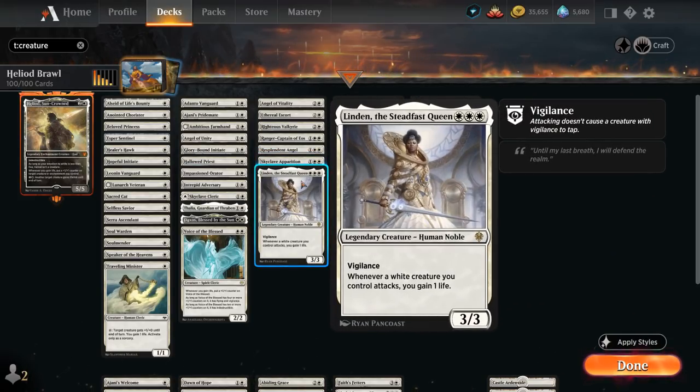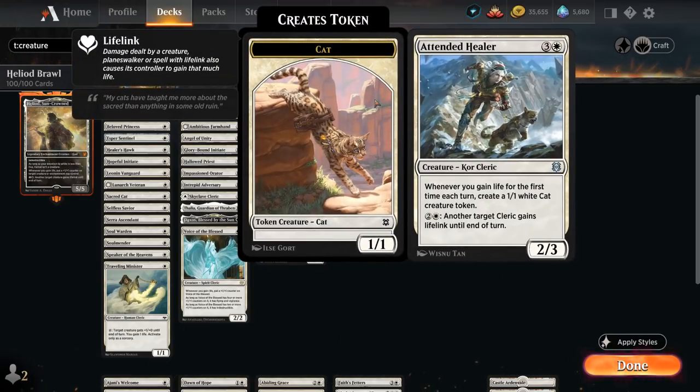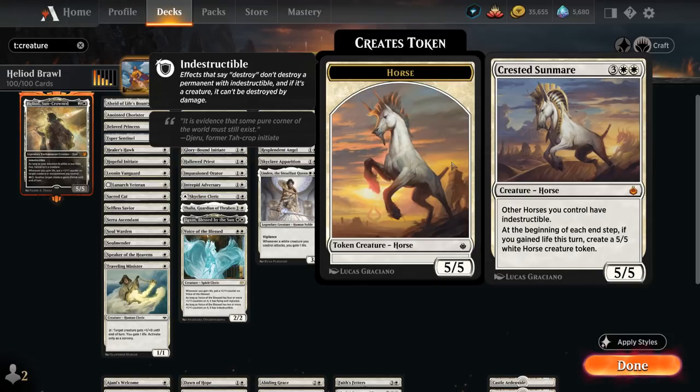Ranger Captain, a 3/3 that can be sacrificed to prevent the opponent from casting non-creature spells this turn and can search up a 1-mana creature when it enters. Resplendent Angel, a 3/3 flyer that whenever we gain 5 or more life generates a 4/4 Angel token end of turn, and for 6 mana we can give it +2/+2 and lifelink to enable its own ability. We've got Skyclave Apparition as removal and Linden, a 3/3 with Vigilance adding a ton of devotion, and whenever a white creature we control attacks we also gain 1 life. At 4 mana there's Twinblade Paladin, a 3/3 that picks up a +1/+1 counter whenever we gain life and at 25 or more life also has double strike. Crested Sunmare, a 5/5 making other horses we control indestructible, and at the beginning of each end step if we gained life this turn we create a 5/5 white horse creature token.